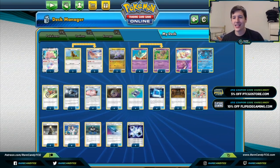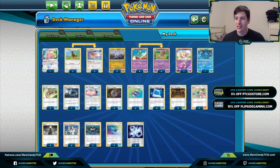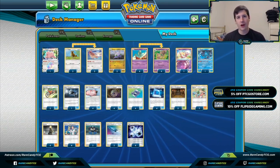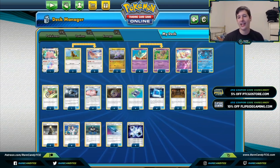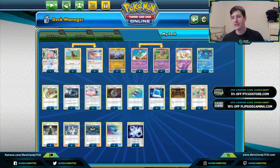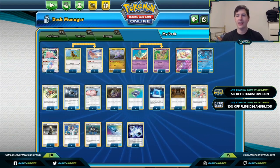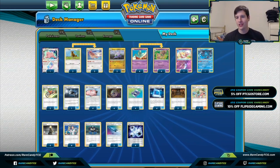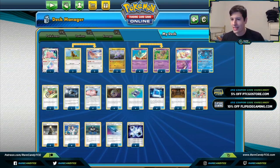Welcome back everyone, it's Eric from Rare Candy here. Today we're back on PTCGO continuing our Cosmic Eclipse coverage, and we're taking a break from looking at new archetypes to upgrade an existing one that's been around for a few months — that's going to be Behemoth. This is a card that came out back in Unified Minds and made an unexpected splash at Worlds, but hasn't really done too much since.